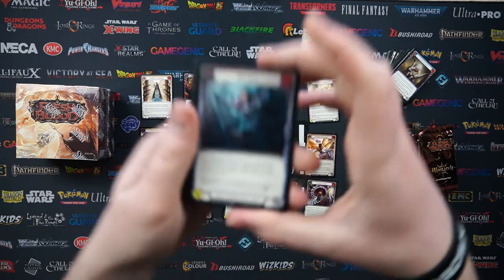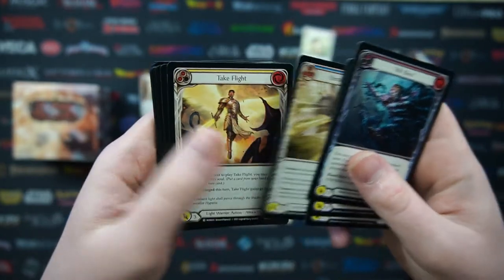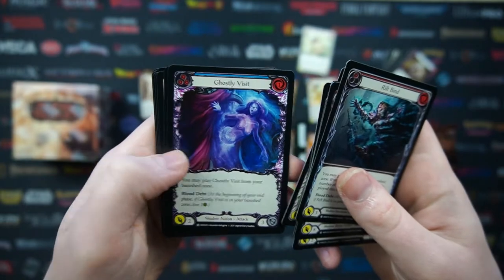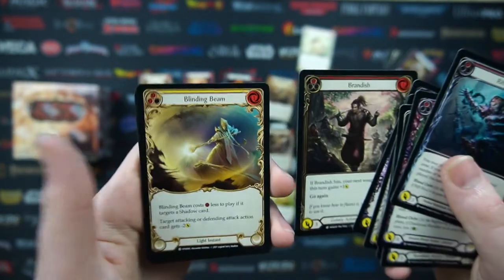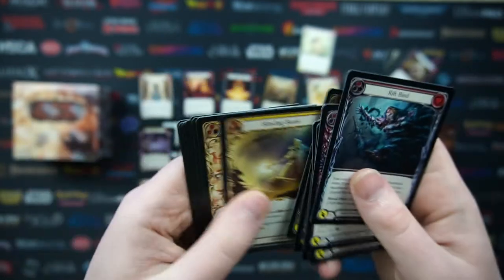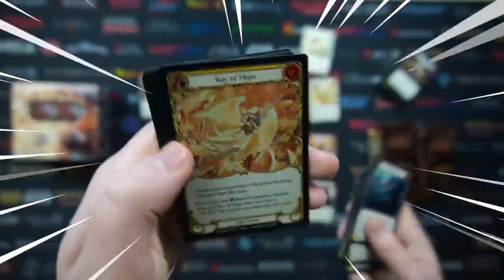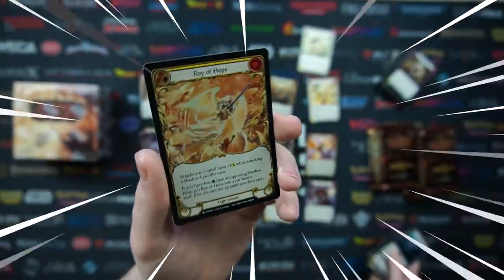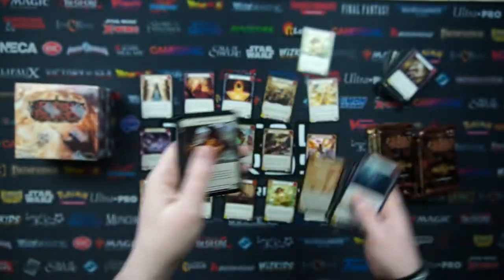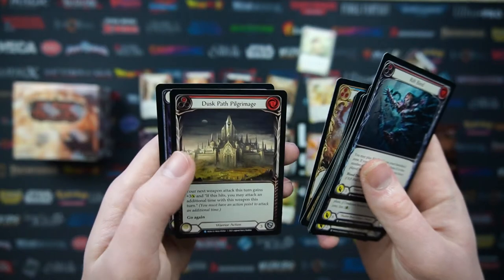Pack seven: Rift Bind, Deadwood Rumbler, Arcanic Crackle, Herald of Tenacity, Take Flight, Herald of Rebirth, Ghostly Visit, Brandish, Binding Beam - I really like the border on that card. Ray of Hope, Submerging Militia, and as our foil we've got a Ray of Hope foil - it looks so nice with that border, kind of gives it a different feel like a Magic full art almost. Equipment is Stubby Hammers, rare is Glisten, second rare is Dusk Path Pilgrimage, and on the end we've got Soul Shackle and Spectral Shield.